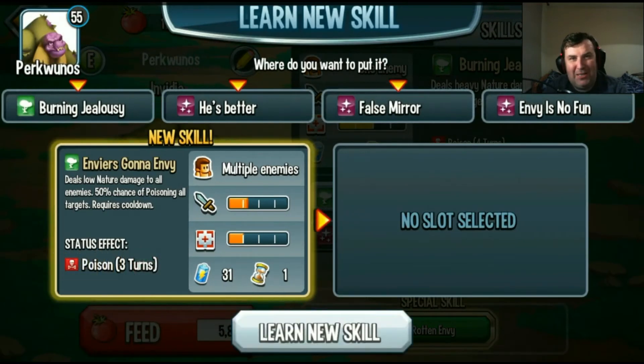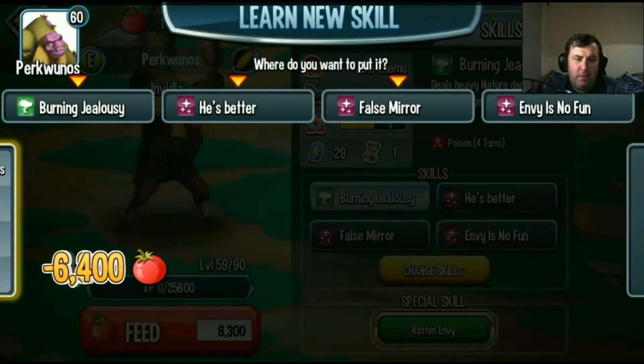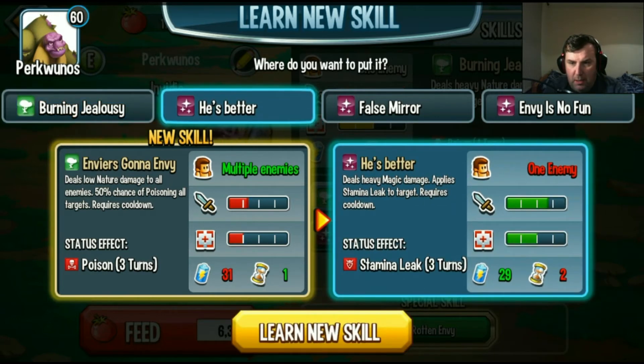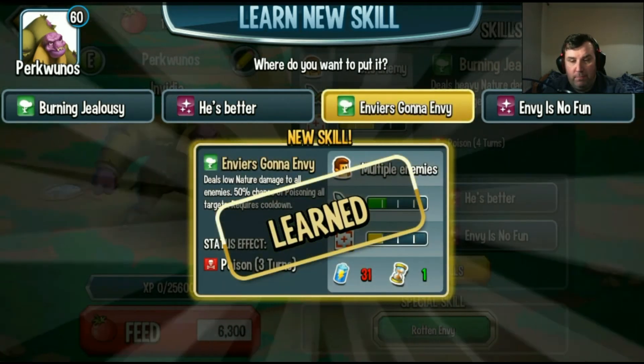I can see myself losing subscribers as I talk. Deals low nature damage to all enemies, 50% chance of poisoning all targets — that's the one we just said. That one we'll have to give some serious thought. Not in there — apply stamina leak to all? Yes, we're gonna take that, we're gonna poison them all instead, thank you. That's two and two, nice.